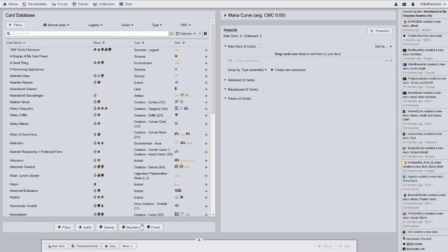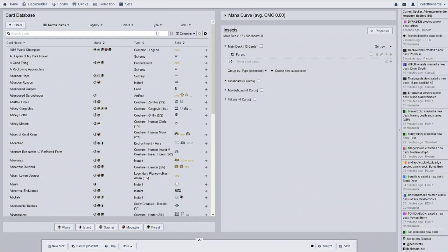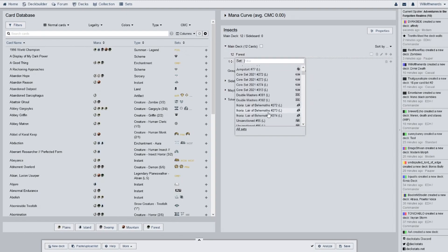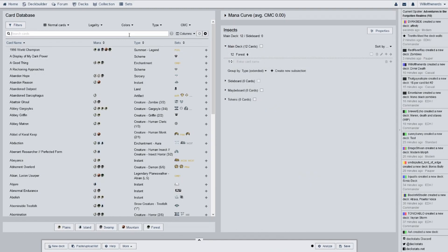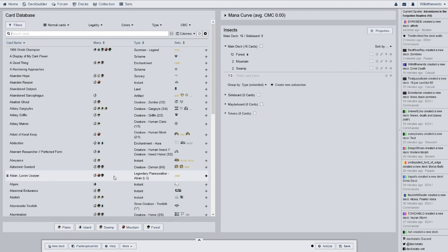There were more forests than I thought — I thought there was only going to be ten, but there's twelve. They are full art — not Zendikar Rising, it's Battle for Zendikar, most of them are. And we have two mountains and two swamps, so we're up to 16 lands.